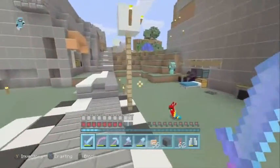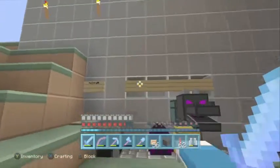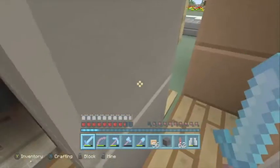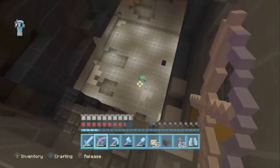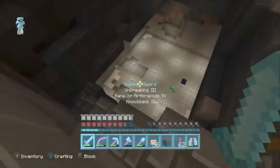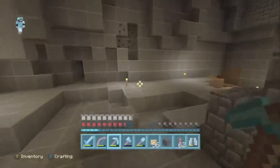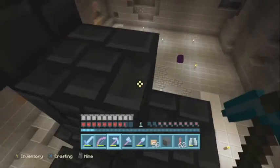I gotta upgrade his house too. He hasn't really seen too much of this, but I kicked his stuff to the curb, put him outside, blocked out his windows. I cleared out an area for him to build a house. My original thoughts — I'll probably put them on screen — it was just too blue for me. So today we're gonna be building this beautiful landscaped house.